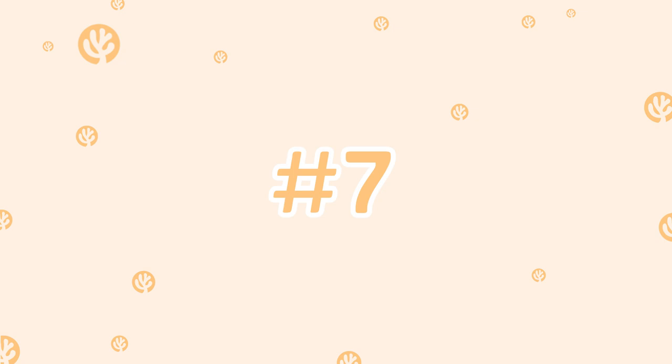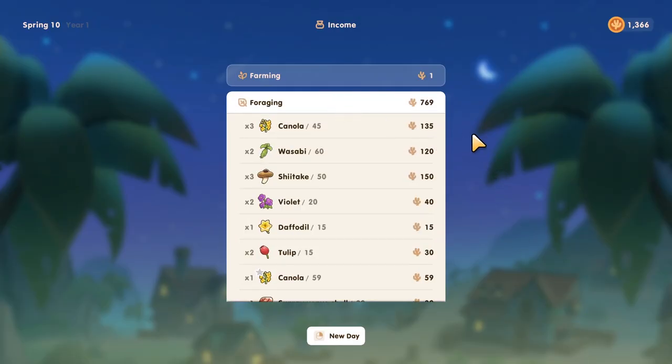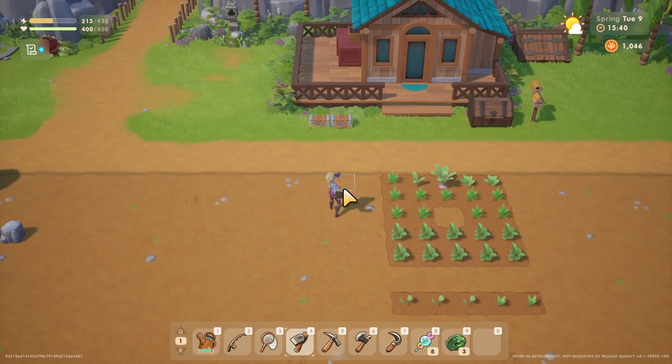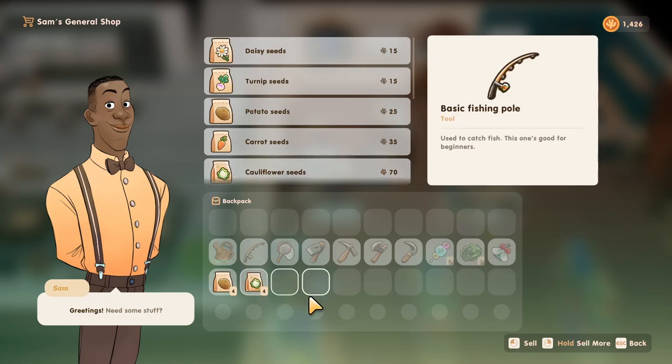Tip number seven is to forage in early game to make money while you explore, chat with the NPCs, and uncover the lore. But also get to farming fairly early on to make some real coin. In early game, before you increase your town rank and unlock new seeds, cauliflower will make you the biggest profit in the spring season at 65 coins of profit per crop.